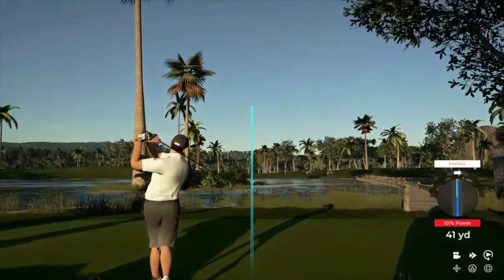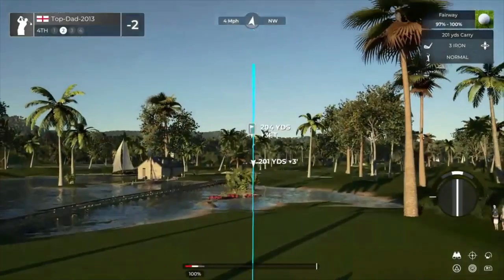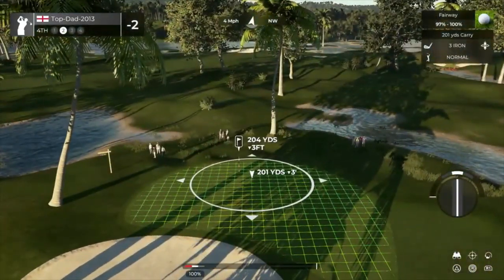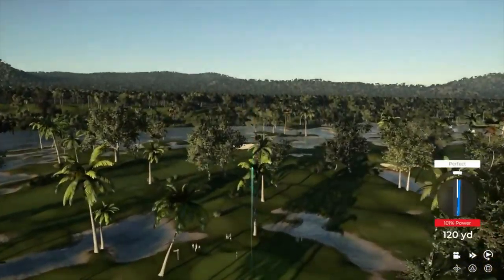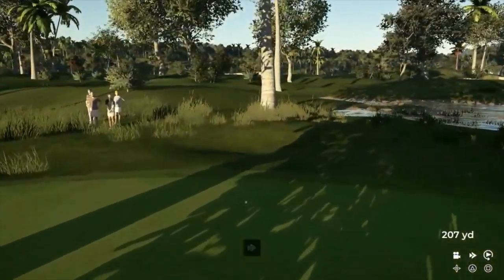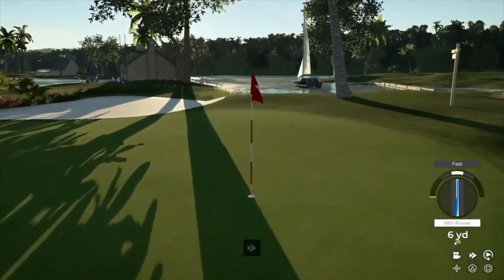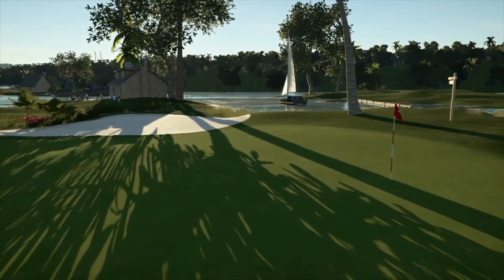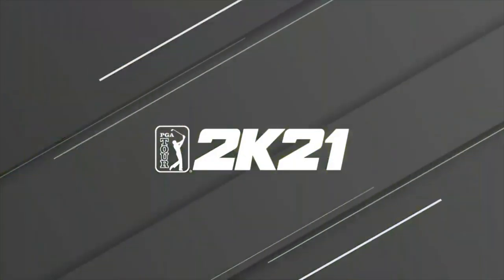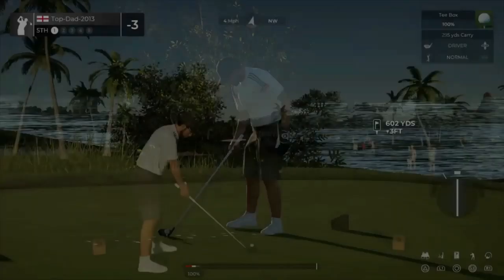Teeing up here on the fourth hole. Nothing wrong with that. We're about 205 yards out from here. This is our third shot — and in the hole! Way to go, holing it out on this one. Amazing work. We're going to look at that one again. After that one, you've brought your score down to 3 under.